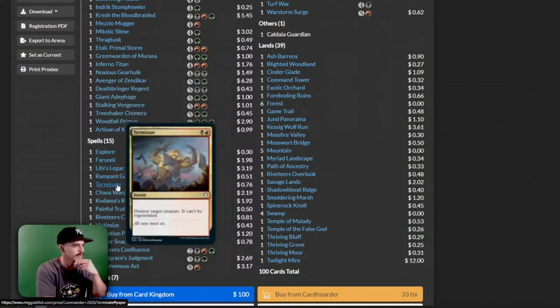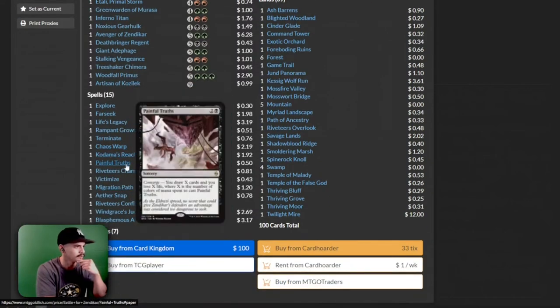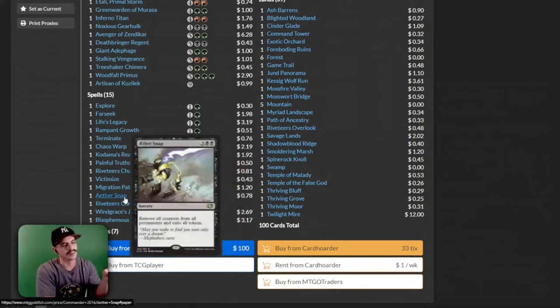So then we have Life's Legacy, Rampant Growth, Terminate, Chaos Warp, Painful Truths, Victimize, Migration Path, and Aether Snap. This card is kind of just there because of the meta — because they're going to be playing the other commander decks that have all the counters. This is a super meta card. This just shows how ridiculous the other decks are because of all the counters they play.